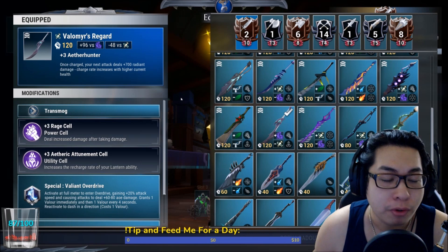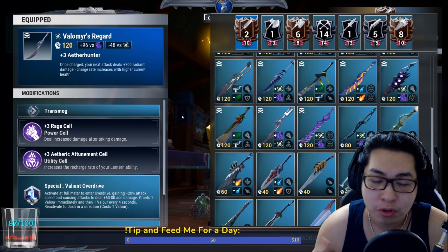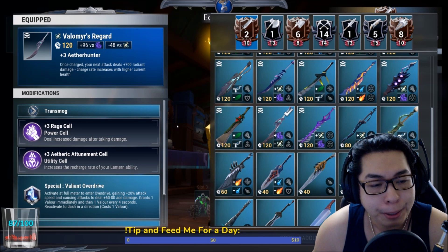It's a strong attack and it really helps up your DPS. Volumir is also one of the creatures you face relatively early on, so it's quite easy to get its parts.